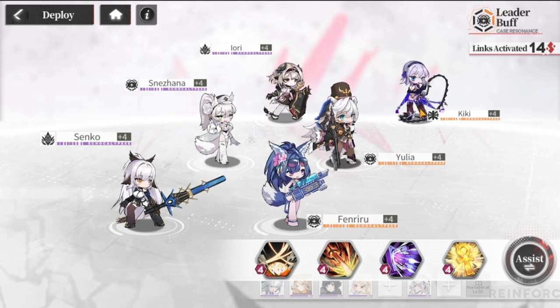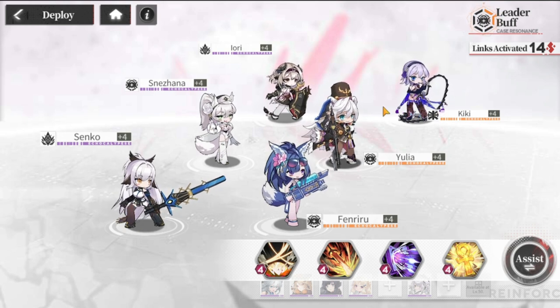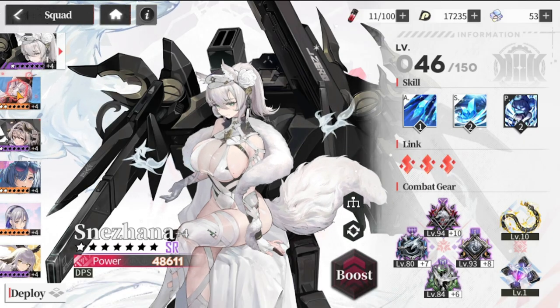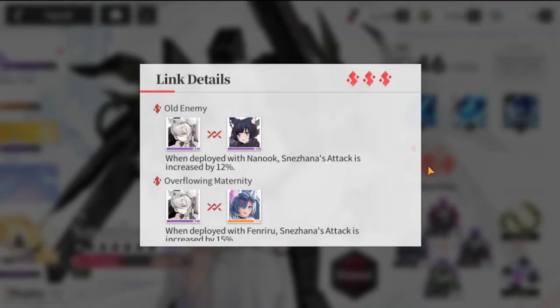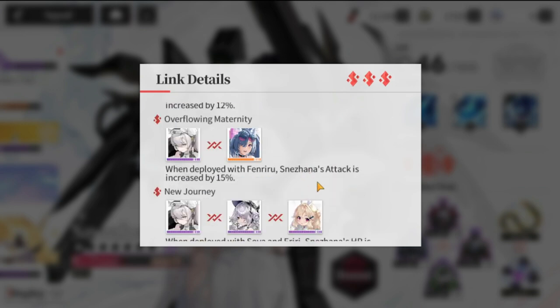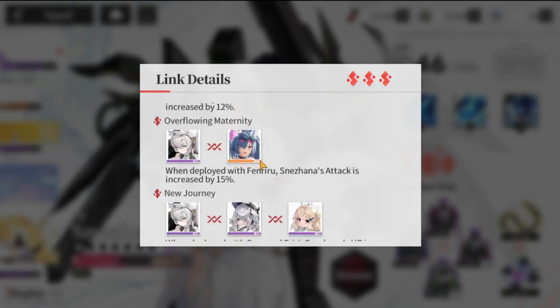The remaining slots will be SRs. I won't recommend any Rs at this point. You also need to think about the link for each of your cases. The link gives you a lot of buffs for a specific case.